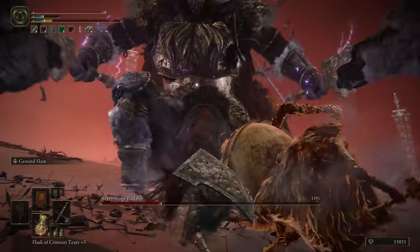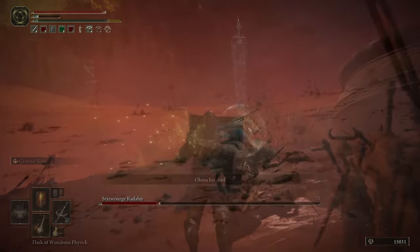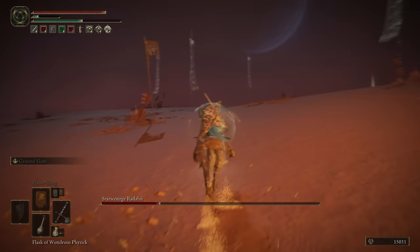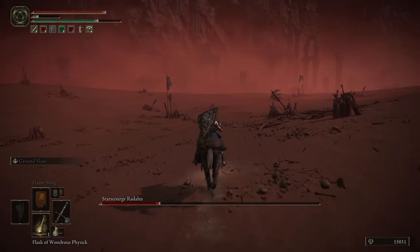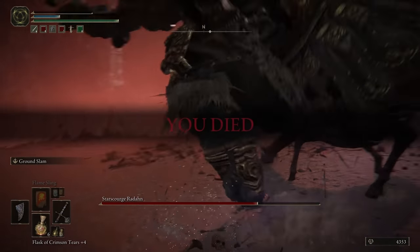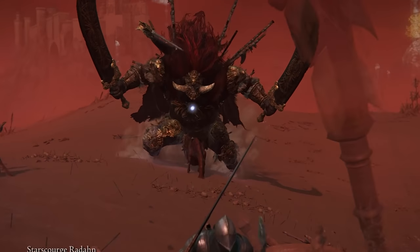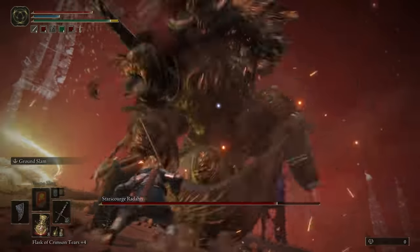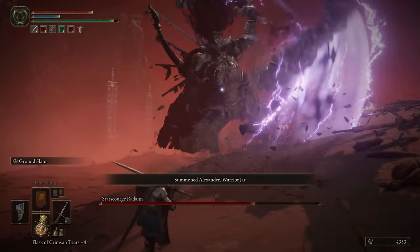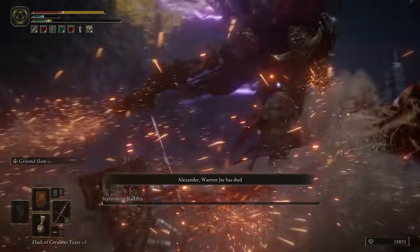Probably the most nasty thing about this fight is halfway through, when he jumps up into the air and comes crashing down like a meteor. It's basically a gotcha, because if you don't immediately start sprinting or jump on your spirit steed and ride away, the impact's instant death. Probably my favorite thing about this guy though is he's a gigantic monster but rides around on a little normal-sized horse. It's ridiculous and just fantastic and weird, and I don't know what made them think of doing that. Just look at the little horse go. It's great.